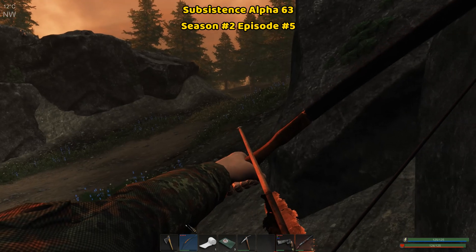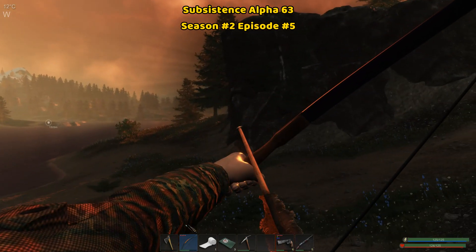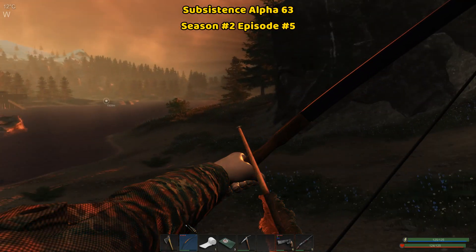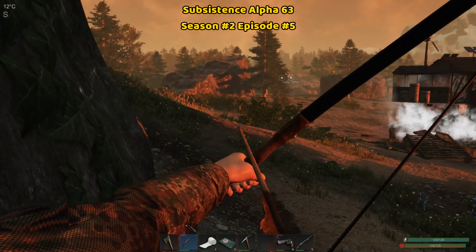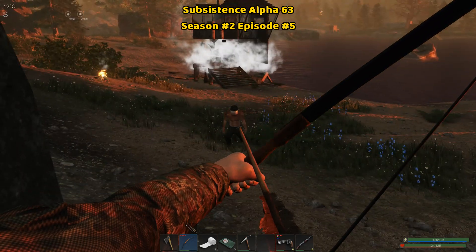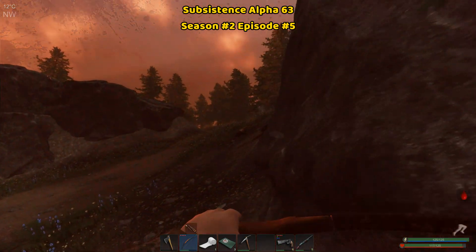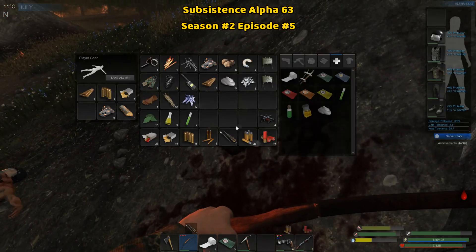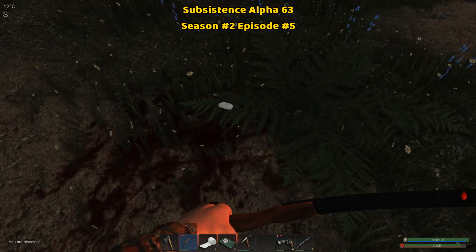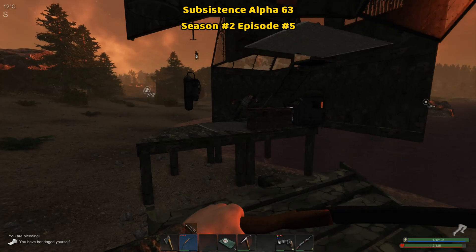The last boom should bring them all in. I'll stay here. There it is. Here come the rogues, and then I can collect the last cache. Where are you guys? There you are. He sees me — it's one. Got him. I might not have enough space, but let's go. Where's the cache? Right here, boom — right there.